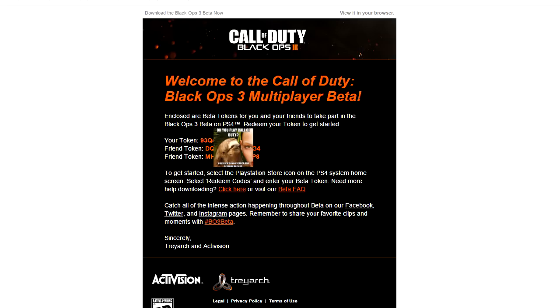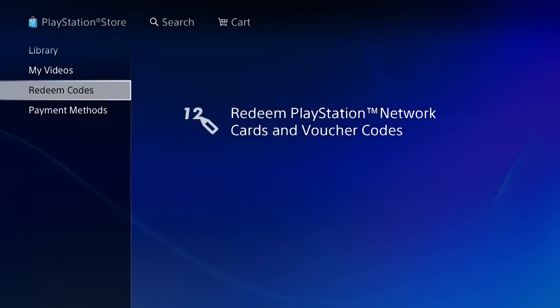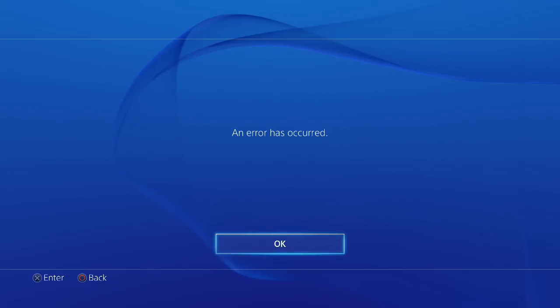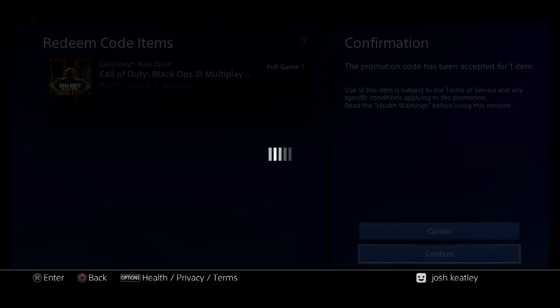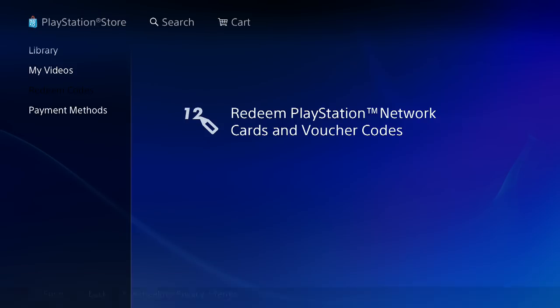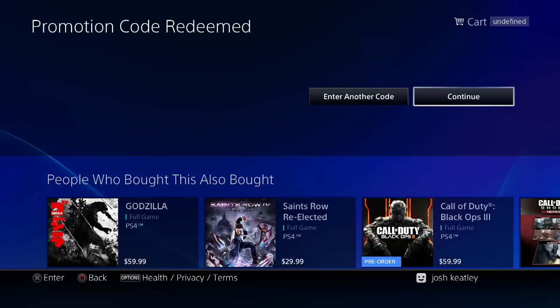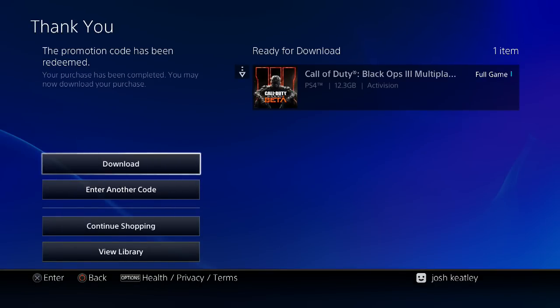Once you get that email, what do you do with the code? You go to your PlayStation 4, go to the store, scroll all the way down to 'Redeem Code,' put in the code they give you. The first time I did it, it gave me an error message, so I just typed it in a second time and it worked. Then keep pressing continue and confirm until it starts downloading — it's a huge download, 12.3 gigabytes. They did say it was going to be 15 gigabytes, but it's still an extremely long download.